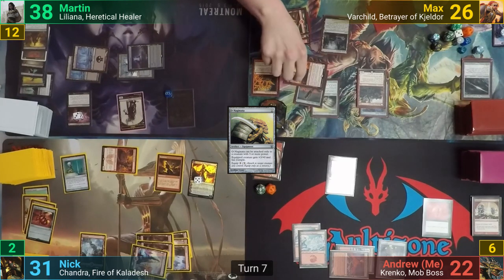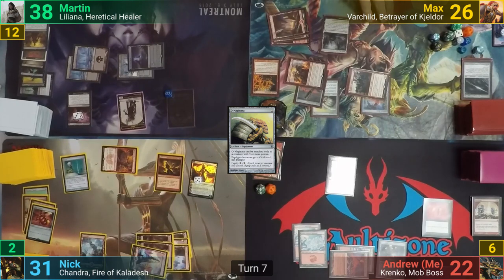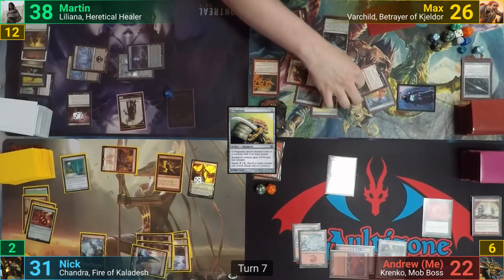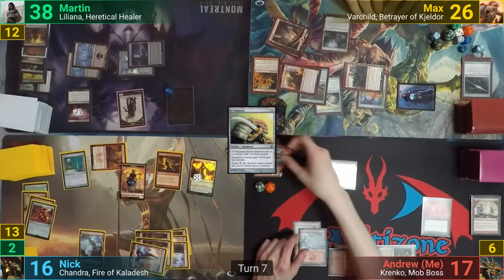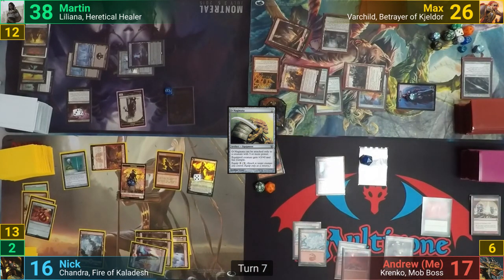Max swings Varchild at Nick and the Garrison at me, stacking his triggers again to resolve the Garrison first and then Shared Animosity. He has the tokens from the Garrison also go at Nick. This has Nick taking 15, gaining 13 Survivor tokens from Varchild connecting, and I take 5. At the end of turn, I tap the Mutavault to activate it to become a creature, then tap Krenko to make 2 goblin tokens.